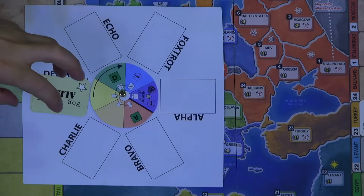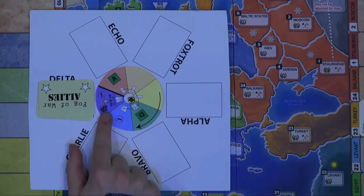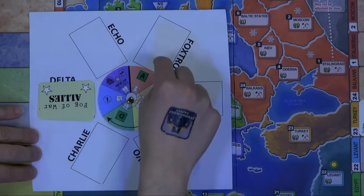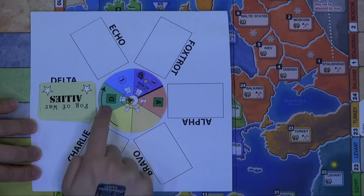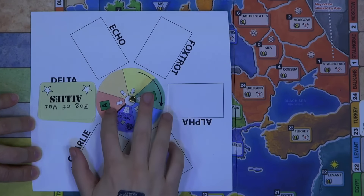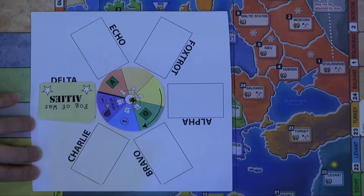Once you've started an operation attacking, say, the Balkans, you play it in whatever spot says 'new op.' You can't actually attack right away — you have to wait, because you have to assemble your troops. Next turn you get to turn this little wheel one space. You still can't attack yet. Then you turn it again and now you can attack, but the defender gets a plus one in combat because you're rushing it. You get two more turns where everything is even, and on the following turn you get a plus one because you've prepped this operation for months. If you don't do it by then, it's gone — you miss the opportunity to attack.